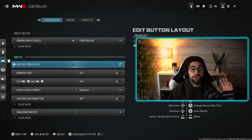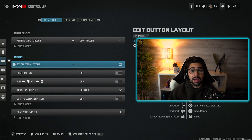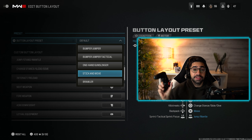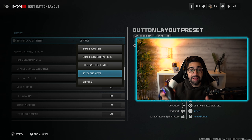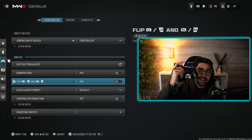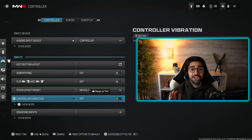Now for the controller settings — all my controller players were waiting for this. Set the input to controller. For button layout, I play on default because I use a battle beaver controller with back buttons for slide and jump. If you're using a standard Xbox, PS4, or PS5 controller, change this to the Stick and Move setting, which lets you mantle and jump using your right thumbstick and allows drop-shot without moving your thumbsticks during gunfights. Bumper ping off, flipped off. Controller vibration — have this set to off.